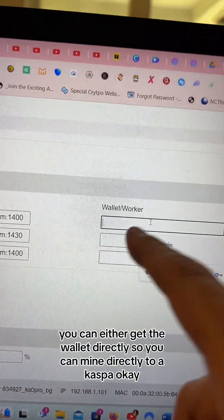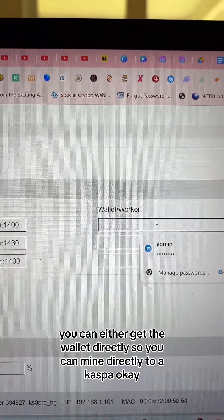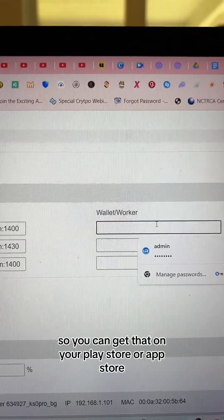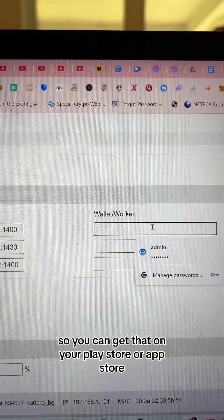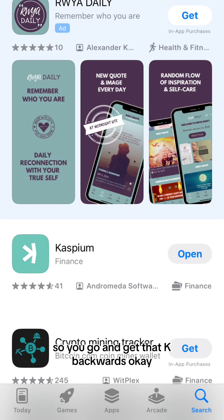Now I'm gonna get the wallet. You can mine directly to Kaspa. They have a wallet called Caspium — you can get that on your Play Store or App Store. You need that wallet, so go get it. You will open an account, get the seed phrases and all that, and use that to set up your wallet.